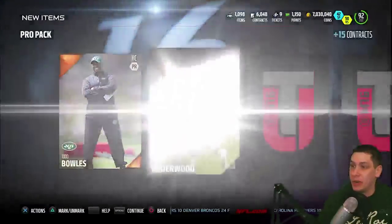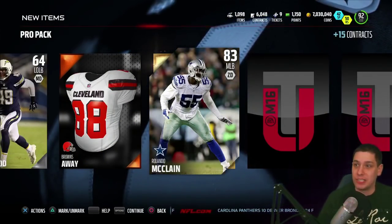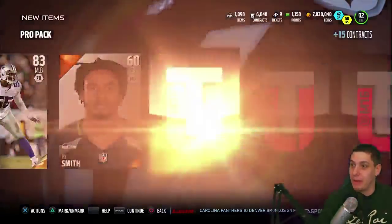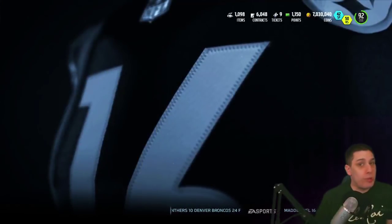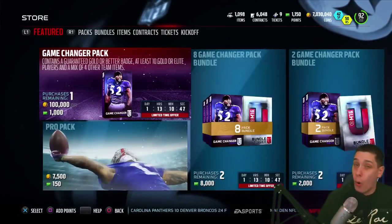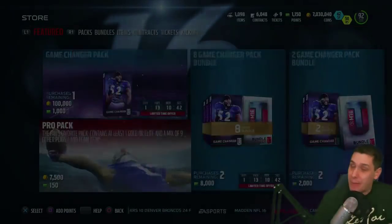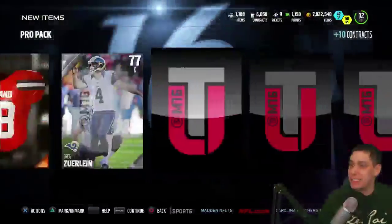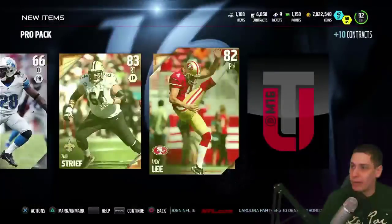That Anquan Boldin, by the way, is one of the better blocking cards in the game. If you're looking for a blocking wide receiver, it's very similar to the Heinz Ward that recently came out. That Heinz Ward is really, really good. So if you're looking for somebody to block on a sweep to the outside, or even if you want to be extra dirty and put him at tight end, that Anquan Boldin is not a bad option. I think his price might continue to drop a little bit, so it might not be a bad option to go out and acquire him.